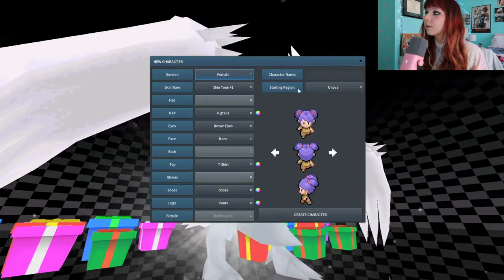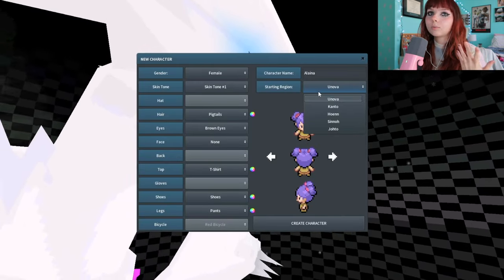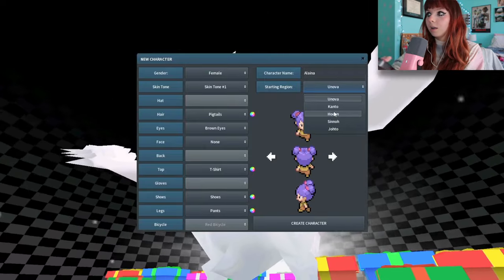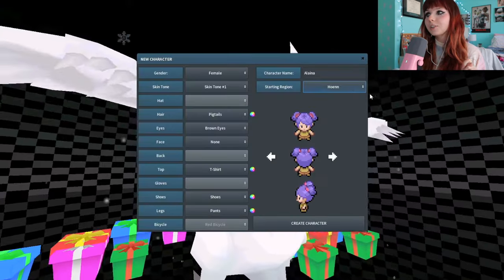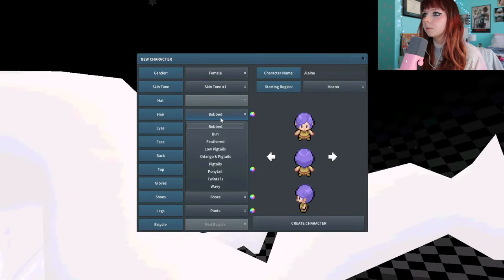I've played this a little bit but it was like a few years ago, so I don't really remember a lot about it. We're making a little character — I'm just gonna be basic and do Elena. Starting region... okay, this is what I don't like, I don't remember what region is which. Should I look it up? I like Emerald because that one you can walk with your little Pokemon. A few moments later — okay so I just Googled it and Emerald is the Hoenn region, so we're gonna do that.